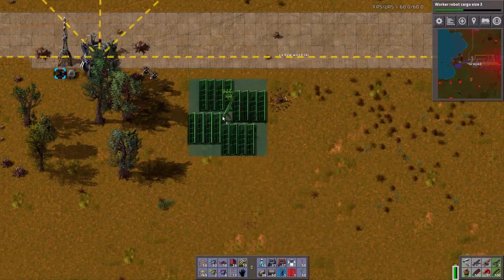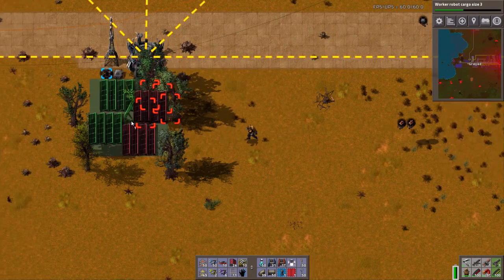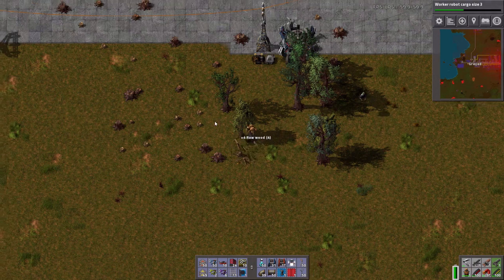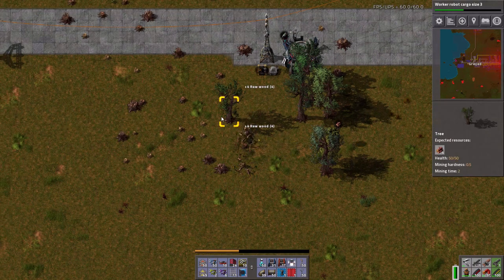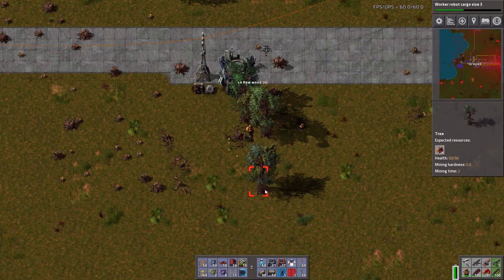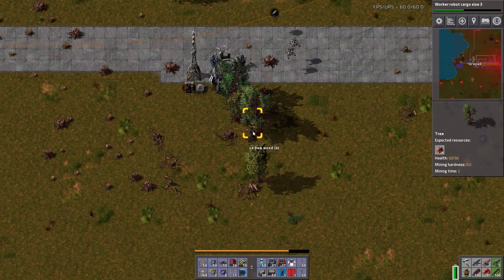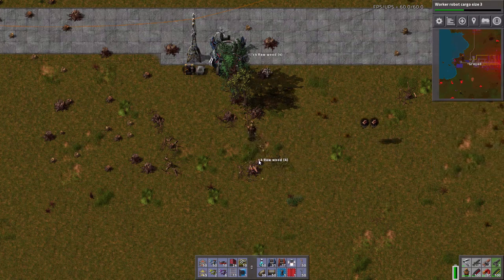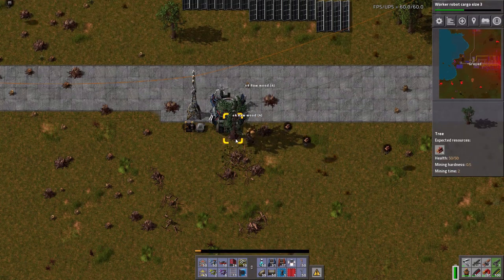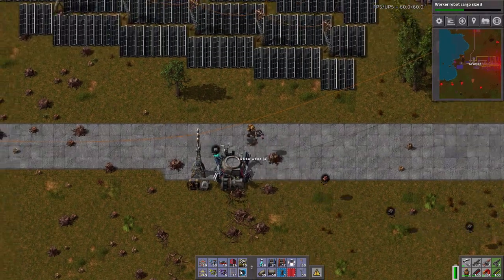Welcome back to Factorio, where we are almost ready to start prepping the rocket silo. I'm not exactly sure how much material is going to be needed — I heard it's a lot, which is never good. And we have power problems. So before I address the power problems, I'm taking it out on some trees, because trees.